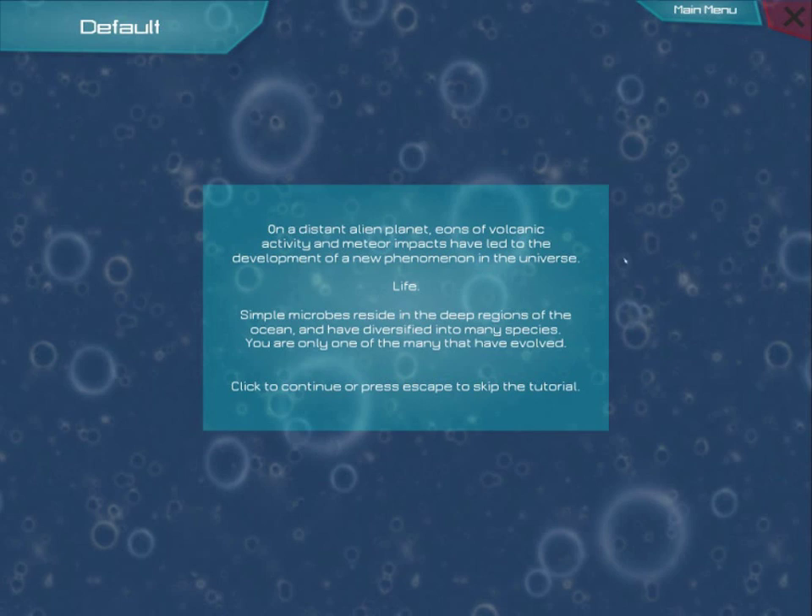The first thing that'll pop up when you click begin is the tutorial. If you're a new player, I strongly recommend that you go through it and follow everything that it tells you to do. It will explain the basics of the game, such as movement, and how compounds and processes work. In addition to that, you'll get an extra session in the editor, so you should definitely do this.